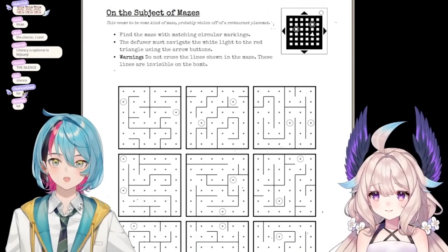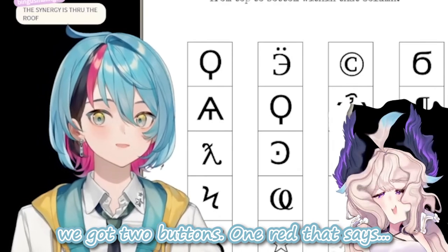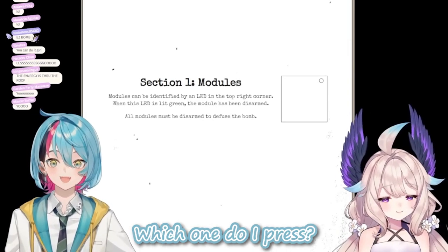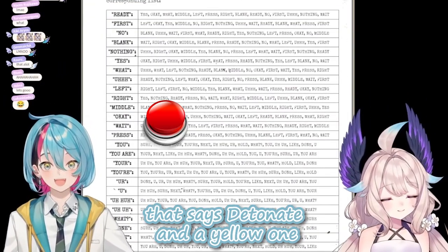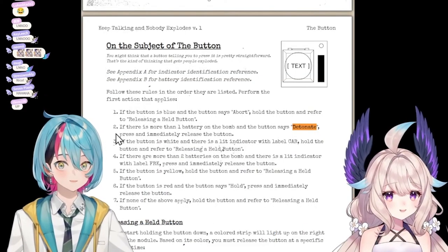Holy shit, this one's complicated. On the front we got two buttons — one red that says detonate and one yellow that says detonate. Wait, there's a red button that says detonate and a yellow one too? These are two separate panels, by the way. Let's do the red detonate button first — what do I do with this?